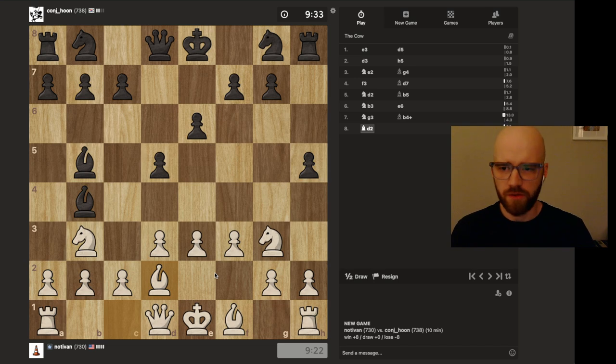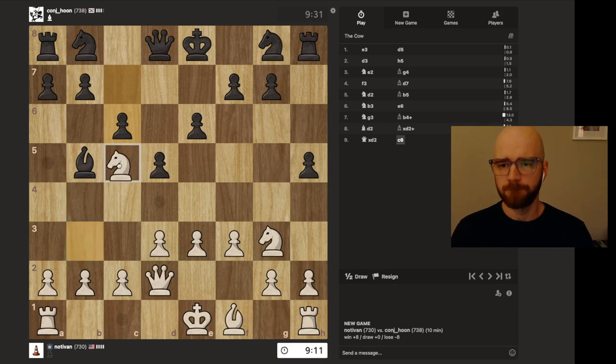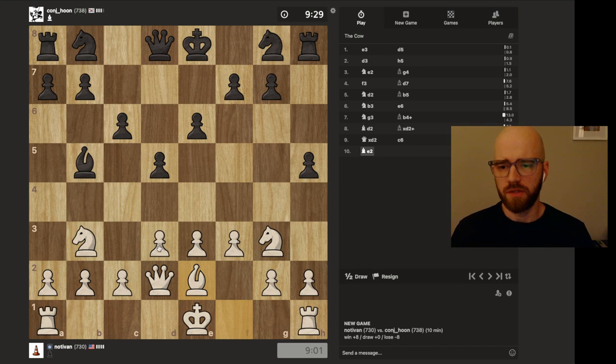I'm willing to trade here if he wants. Capture with the knight or capture with the queen? I'm going to go with the queen capture here — my knight's developed so I don't want to kick him back anymore. Again, I want to continue my development. I'm really tempted to move here to c5 with my knight, but I really want to get my castle going.